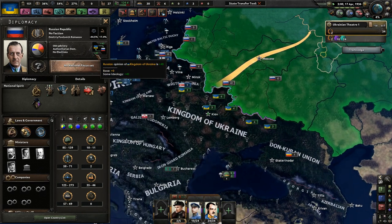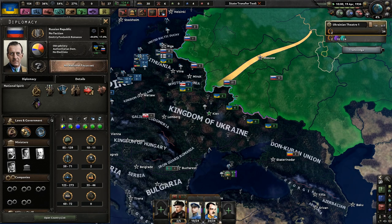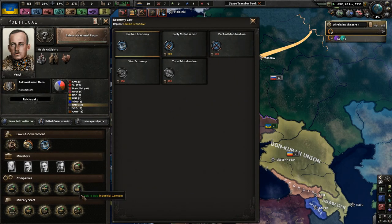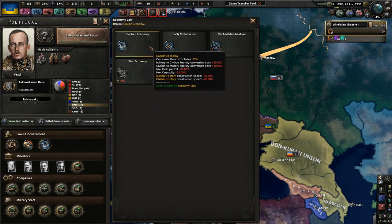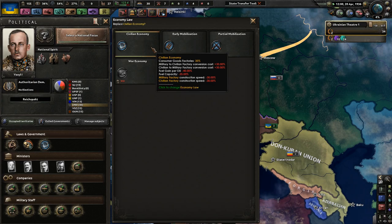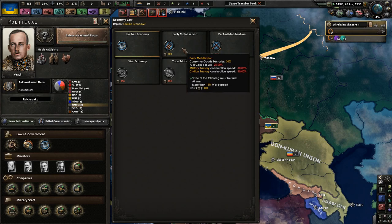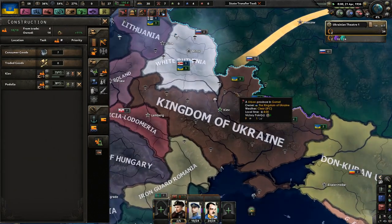Actually, they kind of like us - we kind of like each other for now, even though Russia has negative 44 and a half stability. Holy cow. We got enough political power. Let's go ahead. We can change industrial concerns for more construction speed. But if I go to early mobilization, we get more fuel per oil, more factories to use, and a 20% less of a debuff to building factories - which is much better than the other option.